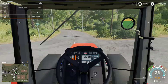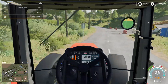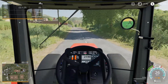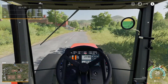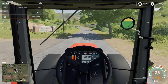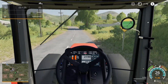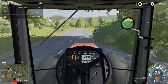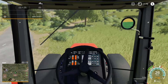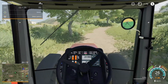This is a thick tractor — I like it. I want to do some logging; not a full-on logging operation right now, but I want to get rid of the majority of trees. Not only is it worth money, it gets trees out of my way and will reduce lag because there will be less stuff to render. Now in this game, unlike FS17, you have to actually buy the land — not just a field — before you can cut down trees.